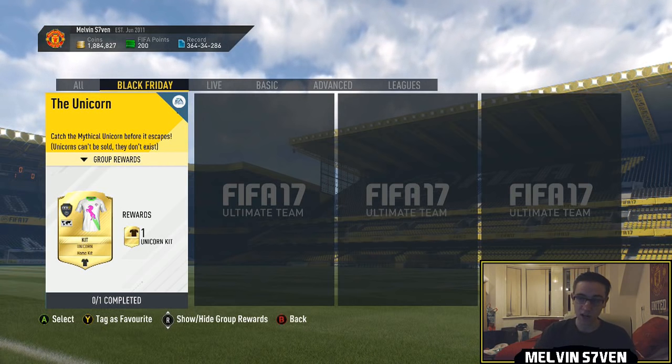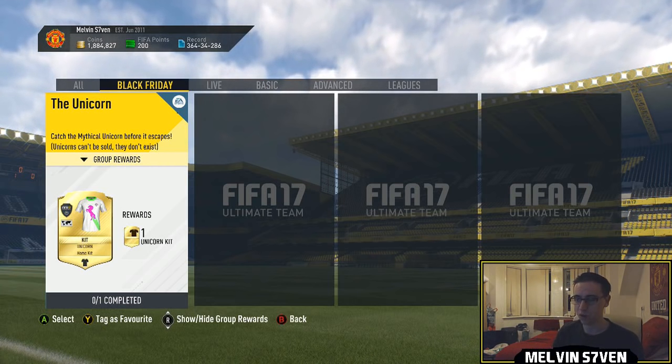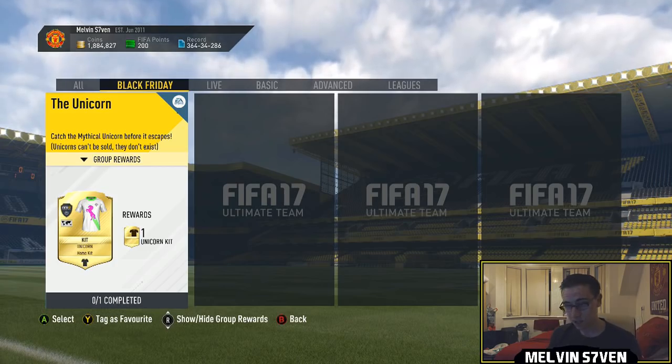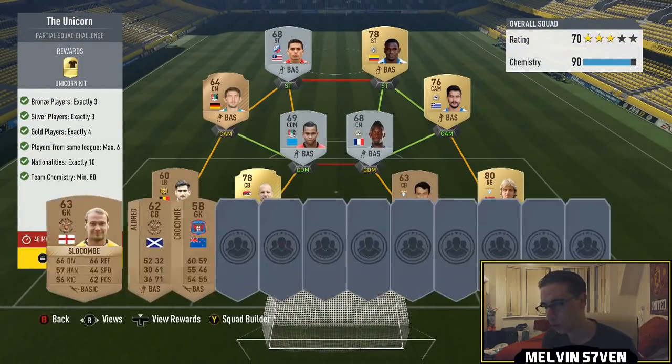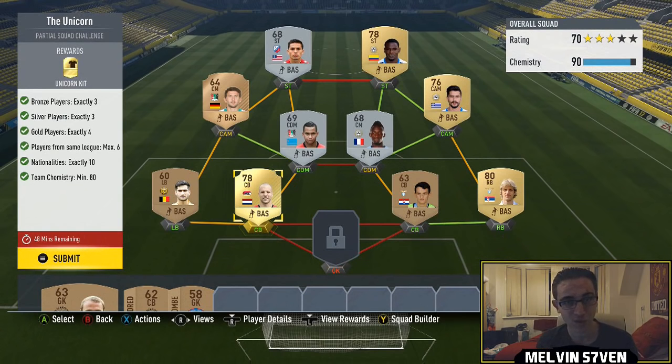The second flash SBC is out and it's for a kit. Admittedly the kit looks fairly good, but I can't imagine too many people wanting to do this — this was nothing short of a piss take for what you're getting. You need 10 nationalities, and players from the same league maximum of six, and you only need 80 chemistry.